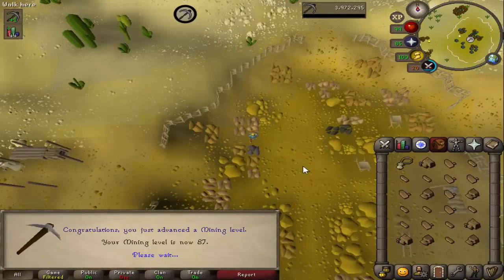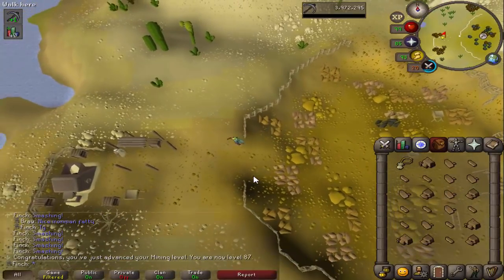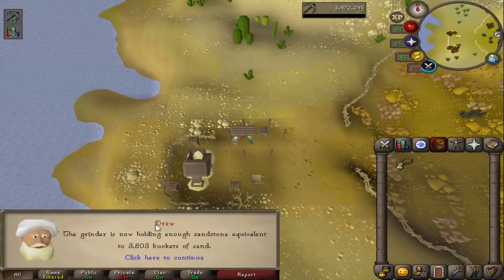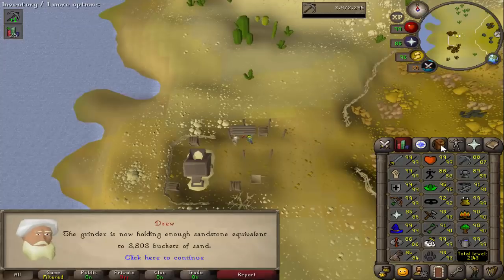And that is 87 mining. I think I need to get about 15,000 more sand from here. I filled it up once all the way to 25,000 and needed 18,000 more. That shouldn't take too long. I don't think it will get me too close to the next level, but I will go back to motherload mine if I want to train mining after I'm done here.